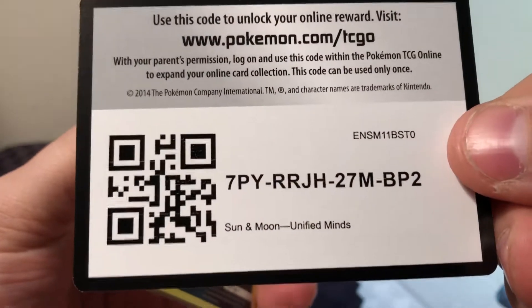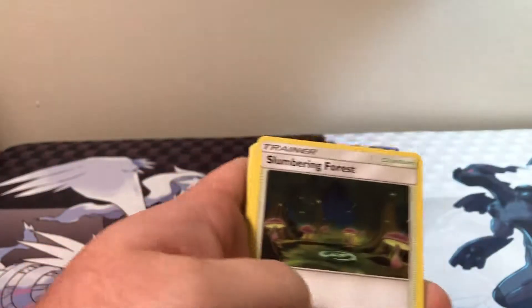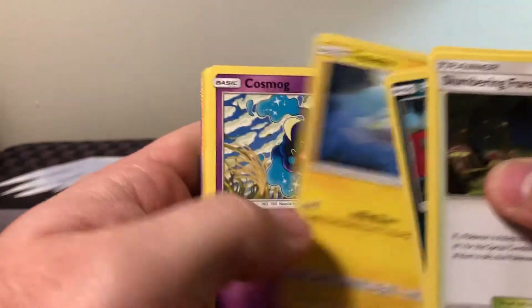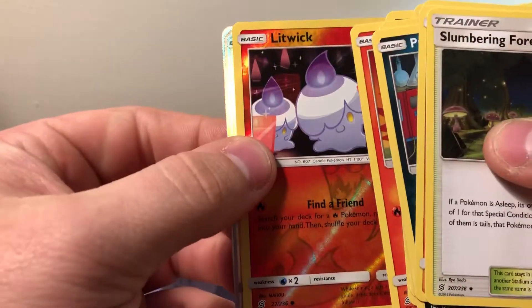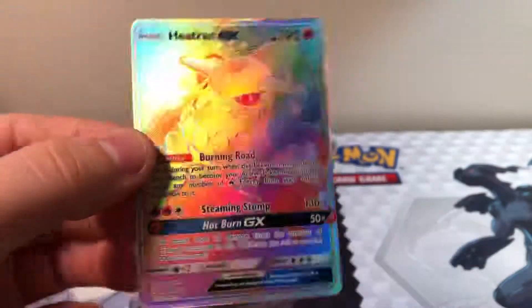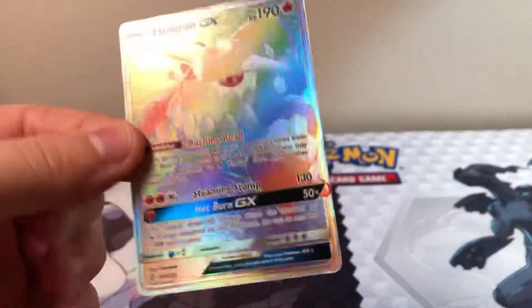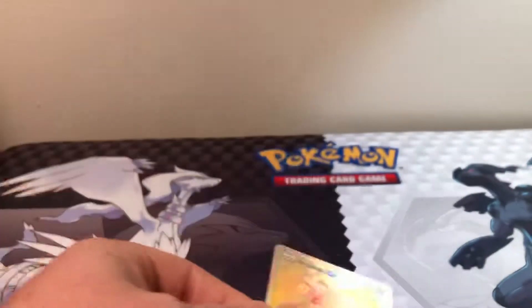Unified Minds — excited! Psychic, Slumbering Force, Relicanth, Blues Tactics, Purloin, Magmar, Timpole, Tynamo, Cosmog, Litwick, and a Rainbow Rare Heatran GX! That's a very nice card — that's awesome. That's my first Heatran altogether out of this set. Nice for the first one to be the rainbow — that's awesome!